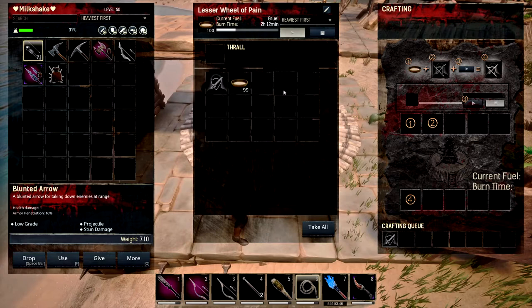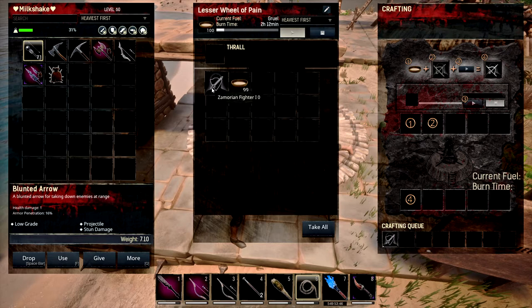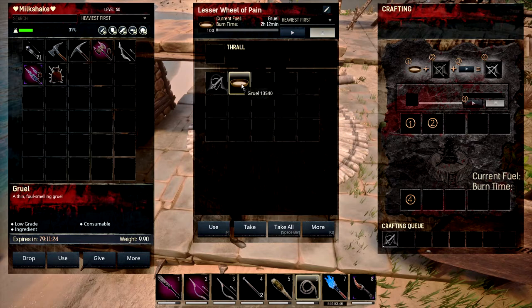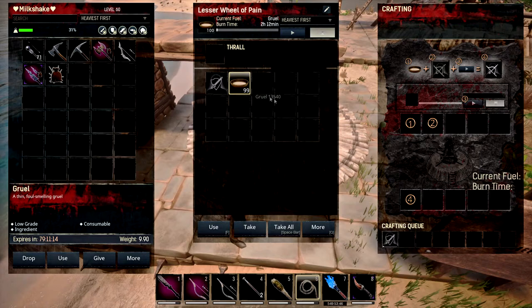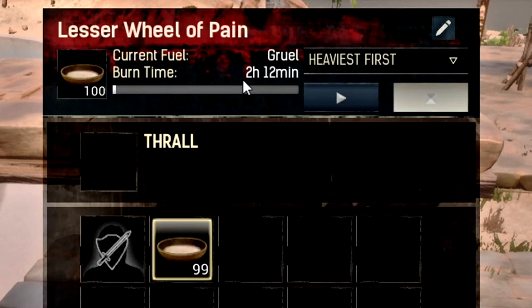The higher the tier of the thrall, the longer it will take to tame. A tier four thrall is going to take a lot longer, while a tier one like this Amorian Fighter One will take quite a short time. To get the thrall taming in the crafting queue you need food — I recommend using gruel over pretty much anything else because it's simple to make, easy to get, and you can make tons of it. A hundred gruel is going to last about two hours and twelve minutes, so a tier one will be done well within that time.